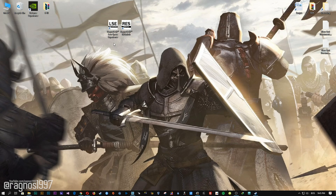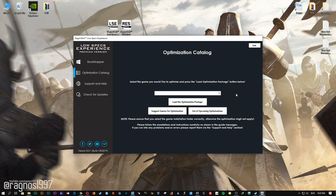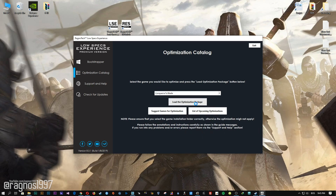After you download it, simply install it and you will get these shortcuts on your desktop. Now start it and head over to the optimization catalog section. From this drop-down menu select Conqueror's Blade and then press load the optimization package.